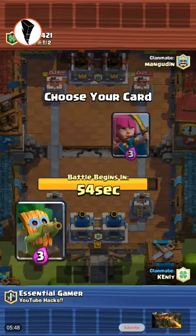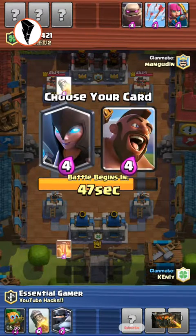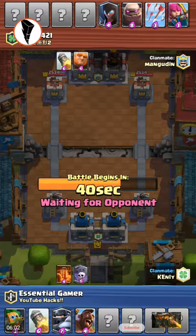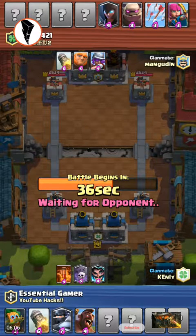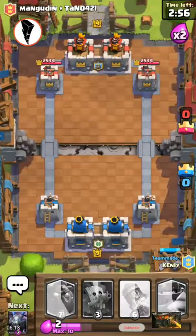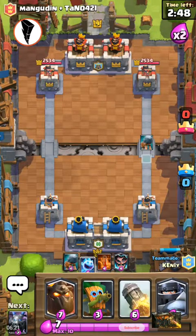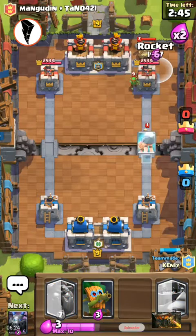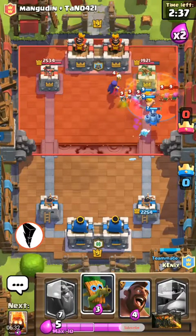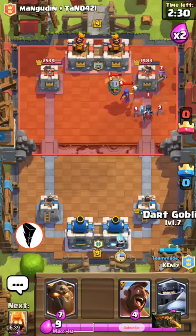I'm gonna go with the Dark Goblin, the Rocket, Mega Knight — although that was a bad idea to give him the Golem — and then Hog Rider. Okay, let's get that out of the way. Put a Mega Knight right there. Let me put this right there. There we go, decent push. I got a really expensive deck by the way.